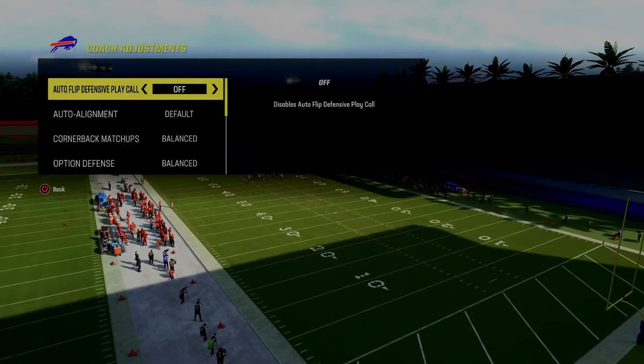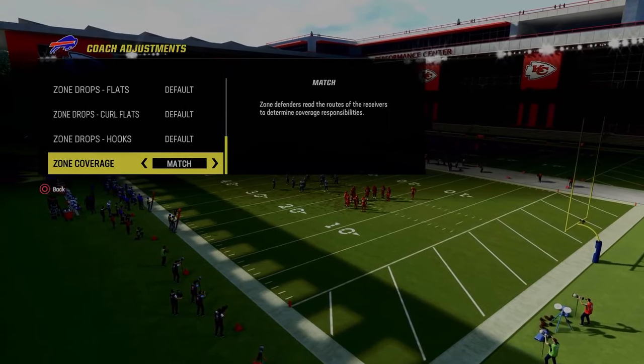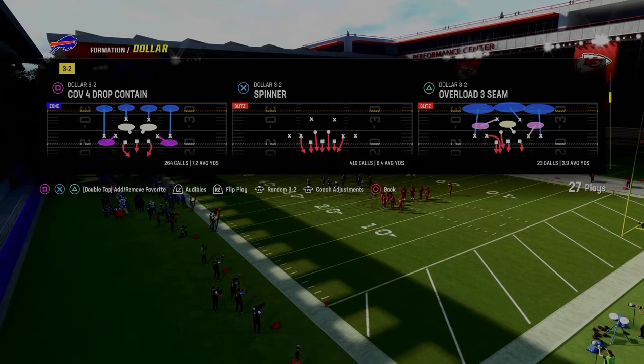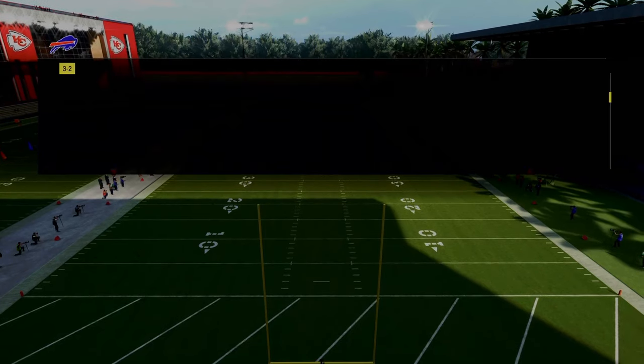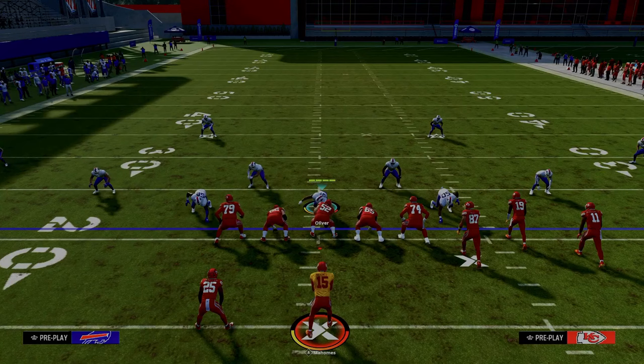The tip is basically this: we're going to be in a base alignment, and then we're going to put our zone coverage on default and come out in this cover four drop. Whether you come out in cover four or DB fire two is really irrelevant — the alignment is going to basically be the same.